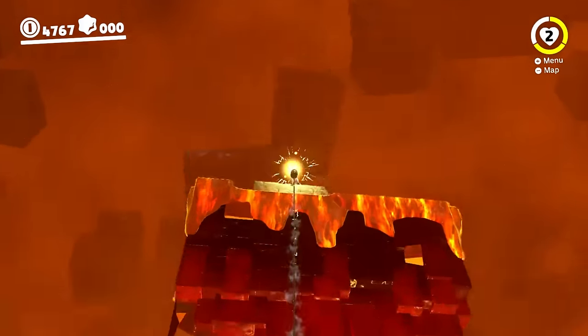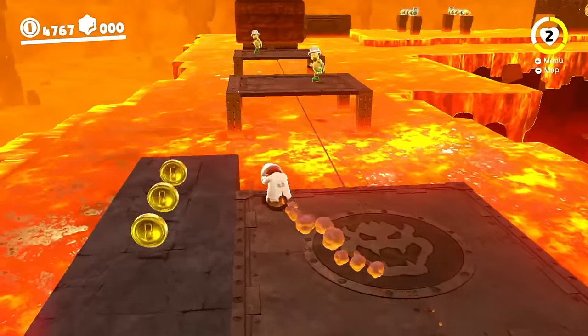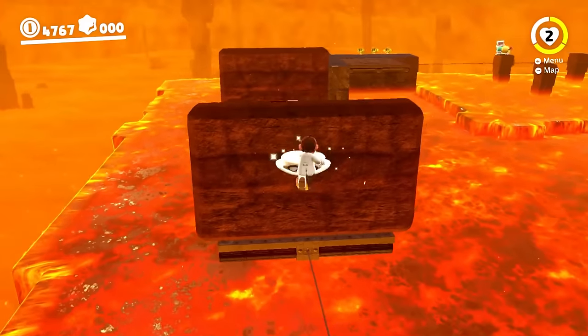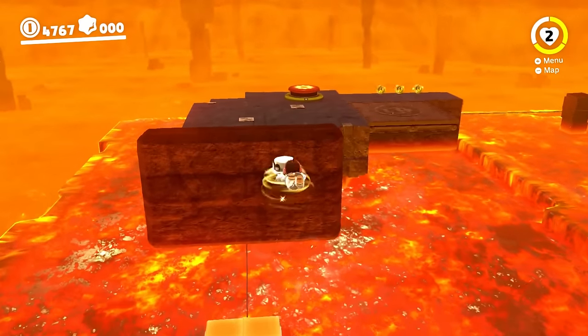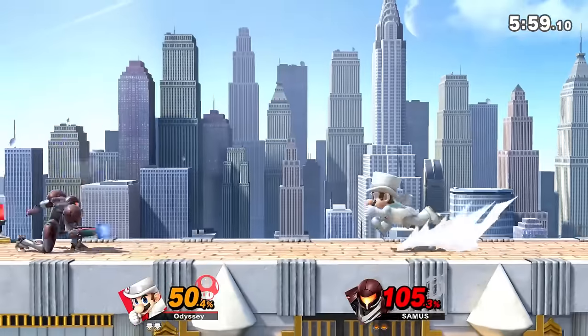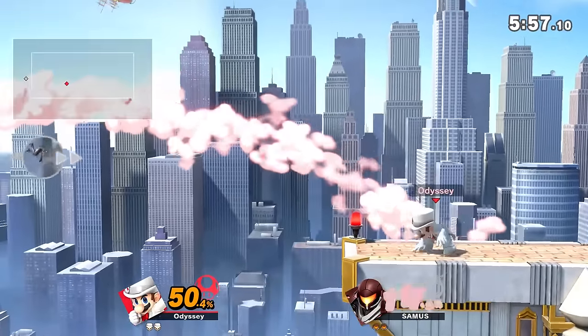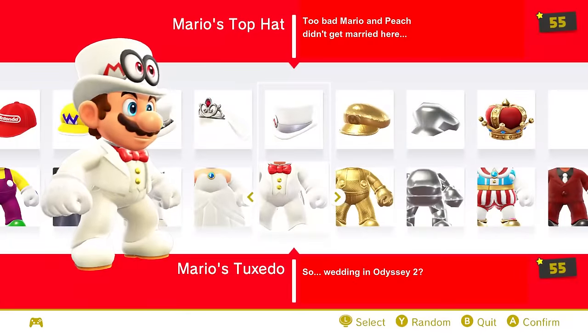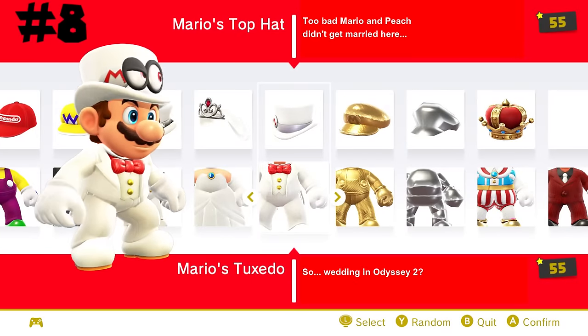Mario's wedding outfit is definitely the most iconic alternate costume from Mario Odyssey. It's part of the main story as well, being automatically equipped after reaching the Moon Kingdom. This outfit just looks perfect on him and I really think they nailed the design here. I was really excited when this was added to Super Smash Bros. Ultimate as an alt for Mario, even if it was at the cost of Fire Mario, which I think was dumb. For this being an amazing-looking outfit, this will take number 8.